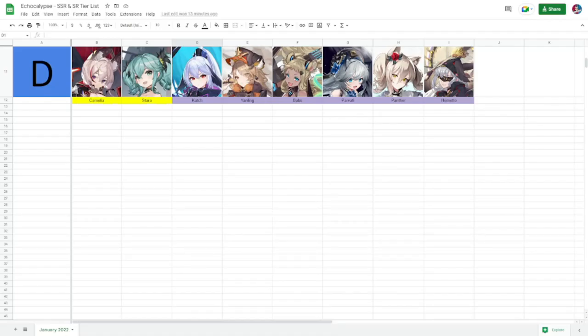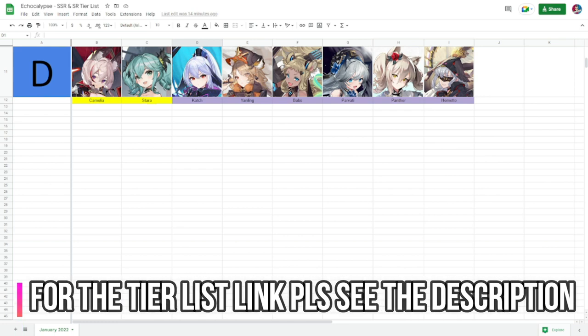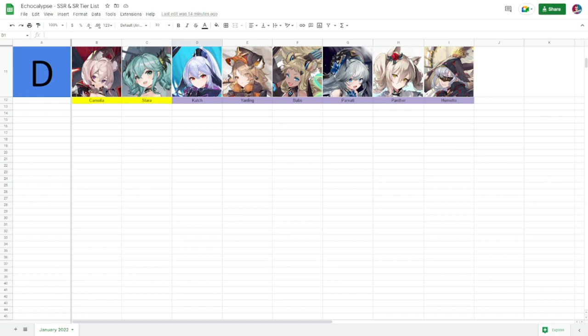Hey everyone, welcome to Echocalypse. I was finally able to finish this tier list — it took me probably two or three hours to assemble everything, from the pictures to the tier list. Without further ado, let's start. I'm only going to be talking about the SRs, not the SSRs. I did a previous tier list on SSRs only, so you may check that. For this one I tried to include everything so you can reference both the SRs and SSRs.